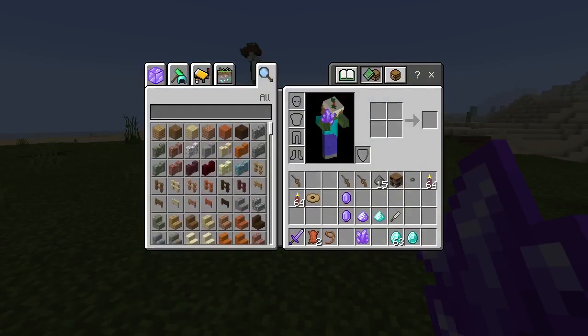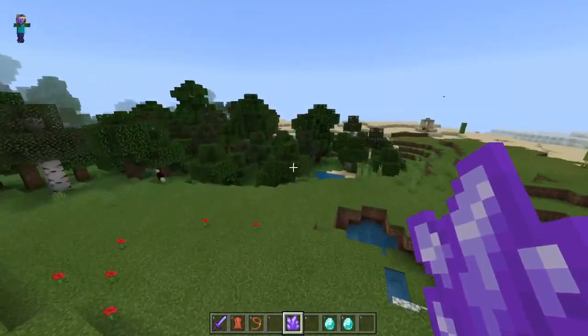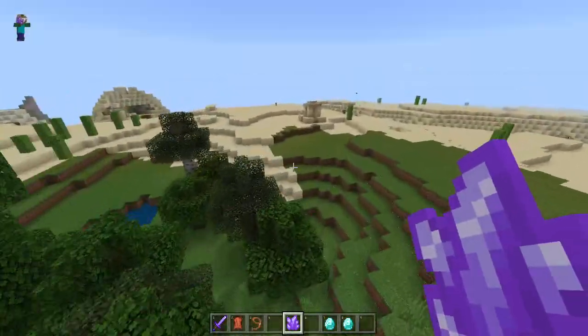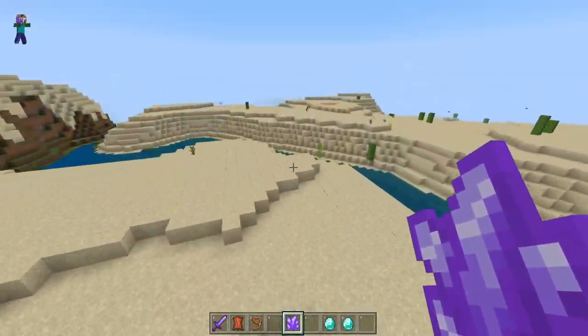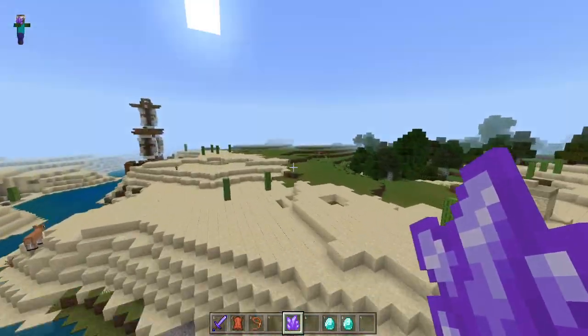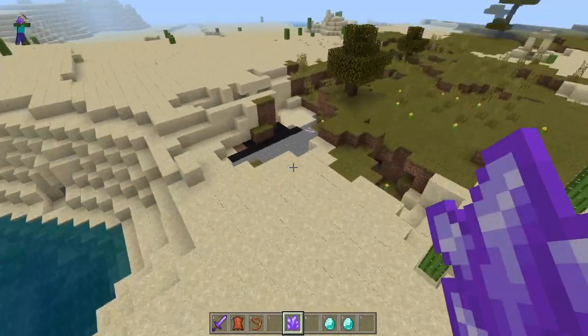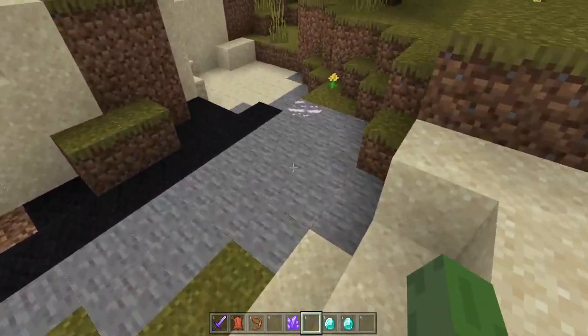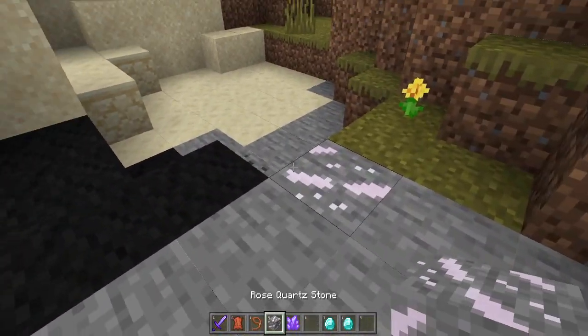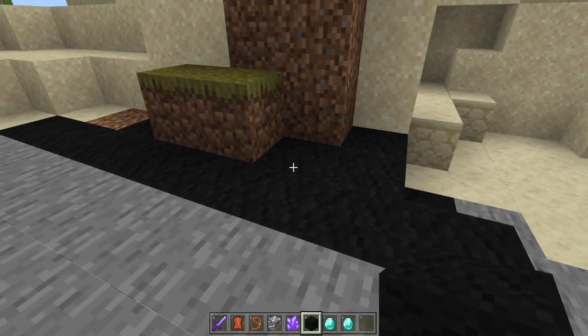You guys can go and explore around - there's so much cool stuff inside caves and everything. He's done such an awesome job. I really recommend you guys download this and give it a try. I haven't even shown you the new custom entities yet. Oh look, there's already an ore spawning in the world - they do spawn within your world. Rose quartz! Oh, and salt!